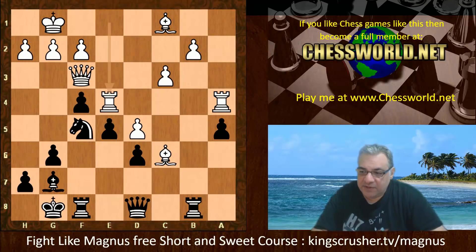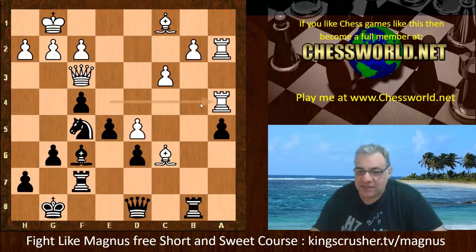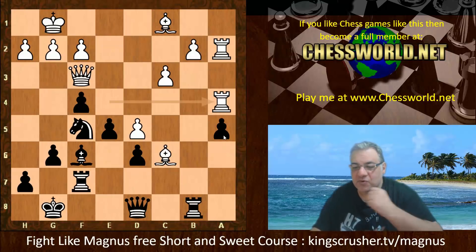Rook ee4 and we see Rook f7. Rook a2, Bishop f6, Rook ea4 — so this is a nifty way of ganging up on the poor a5 pawn.